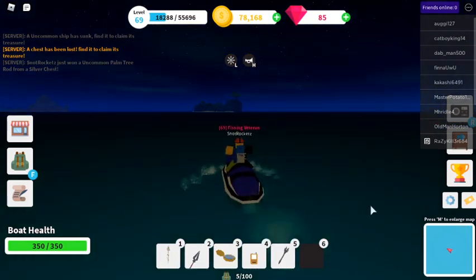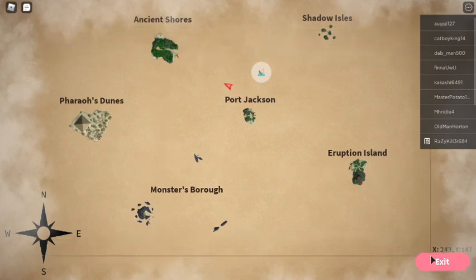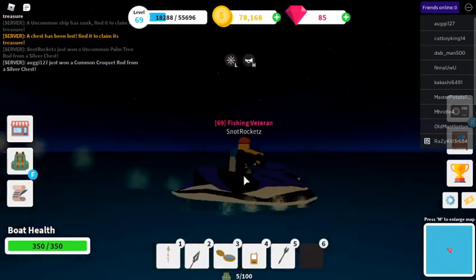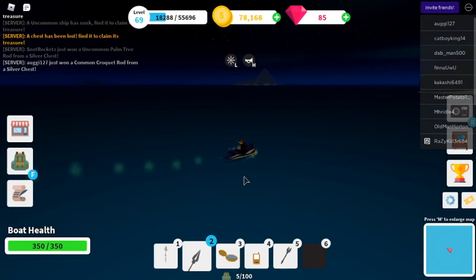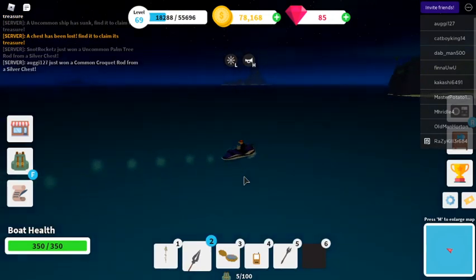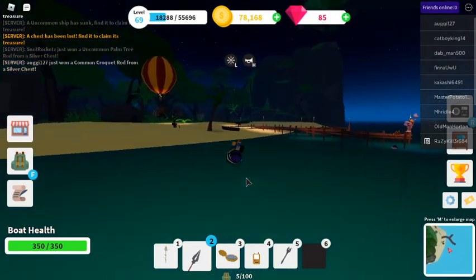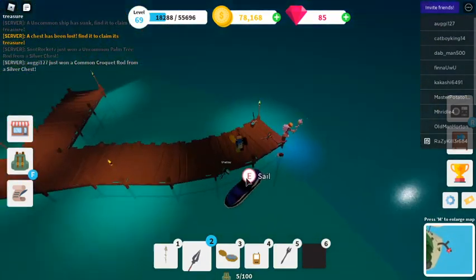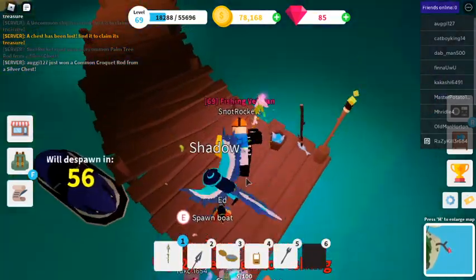Let's just go fishing over here. This island — Ancient Shores. Let's do that. You can also upgrade your rod. You have a spear, so you can attack orcas, sharks, and even neon orcas and neon sharks. Hey, look — this guy has the blossom rod too.